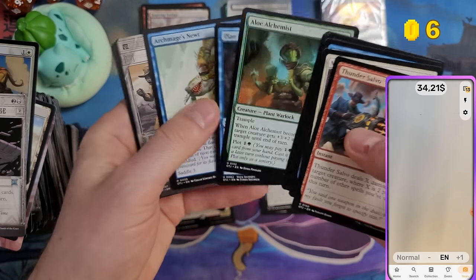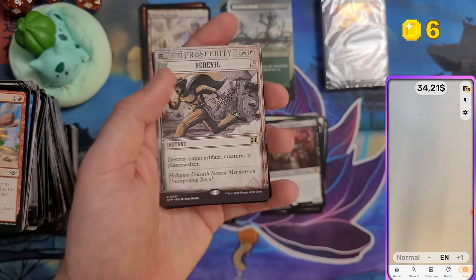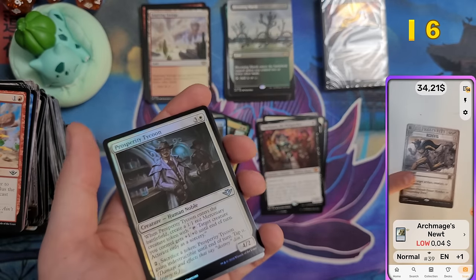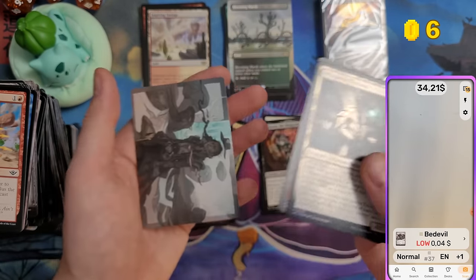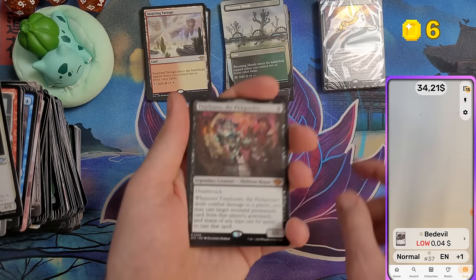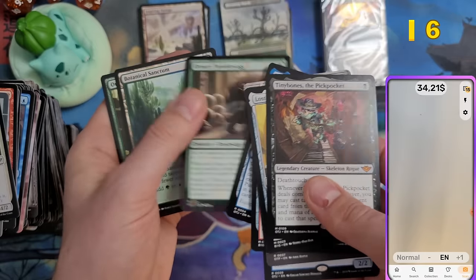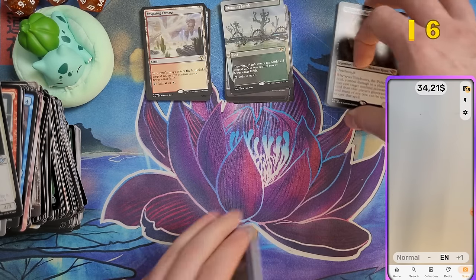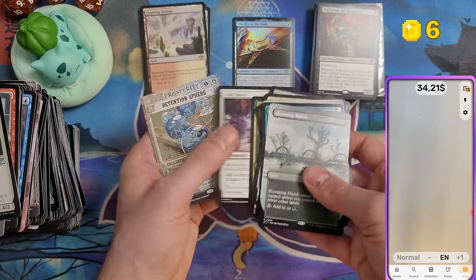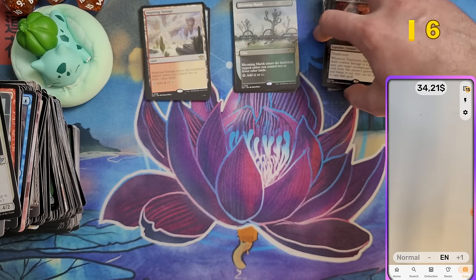Turning off sound for Archmage's Muse — four cents — and Bedevil — four cents. Still didn't make it even with two big hits. Bundle three had 16 rares and mythics. Looking at all three bundles, it's around 15 rares per bundle — that's what you can expect.